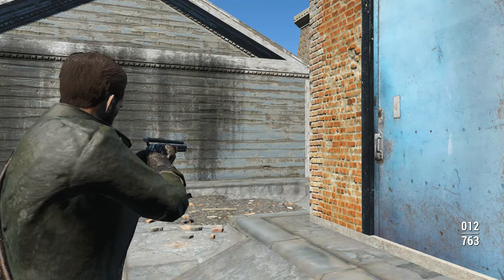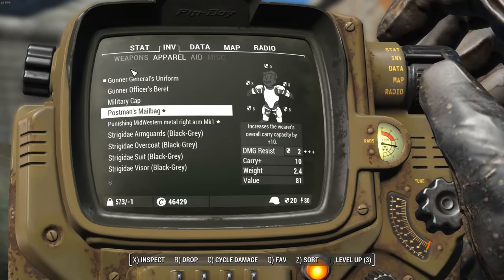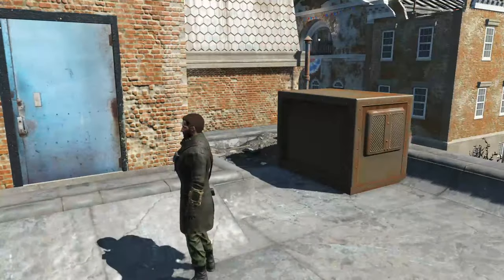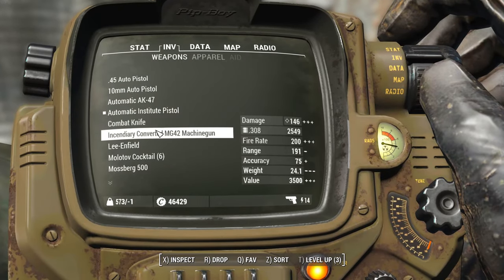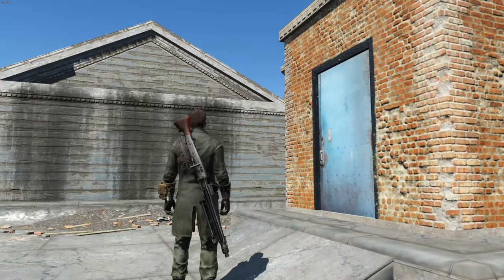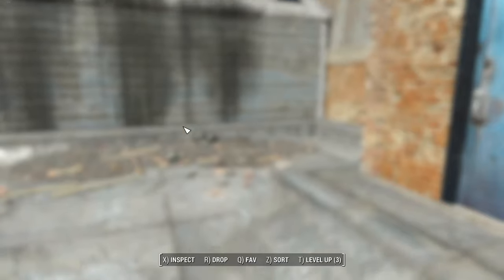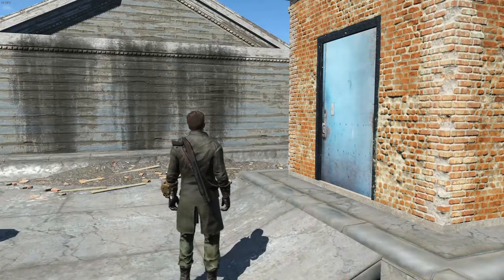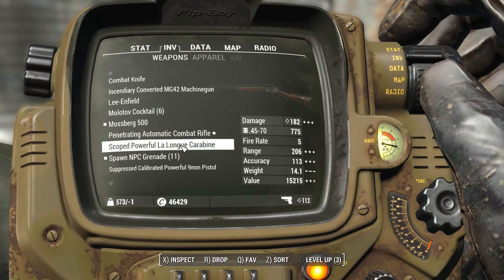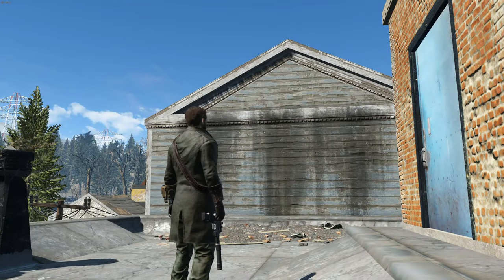Up next we have Classic Holstered Weapons System by Shavkagakarika. What this mod does is treat weapons exactly like they were in Fallout 3 and Fallout New Vegas — when you holster them or put them away, they go on your back or on your side depending on the weapon. If you have a rifle it'll go on your back; if you have a pistol it will go on your side. Heavy weapons like miniguns don't currently work, but that was also the case in Fallout New Vegas. This mod is created using the Fallout 4 Script Extender, so it is not available on PS4 or Xbox.